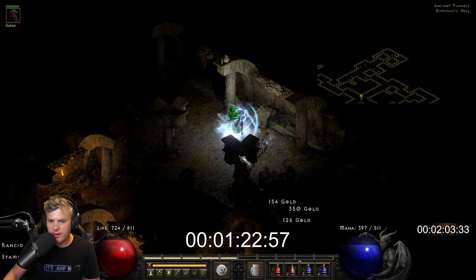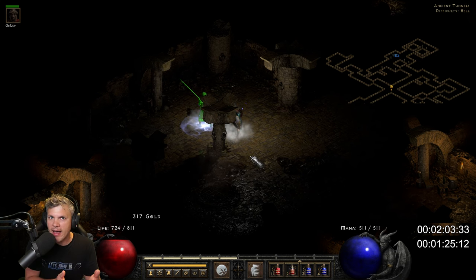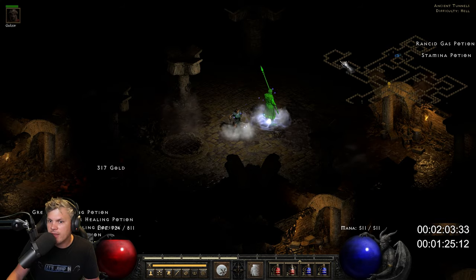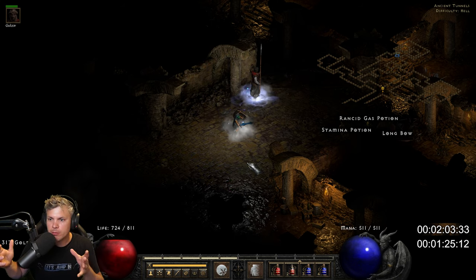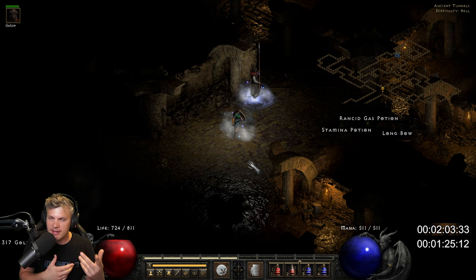That run clearly felt faster — I'll post the times — but it didn't feel overpowered. I just think it's the nature of the fact that you can teleport, point, and sling Frozen Orbs versus casting and just waiting for damage to drop from above like you do with standard Blizzard. That's players 1 Frozen Orb on budget gear — now we'll do the exact same test with high-end gear.